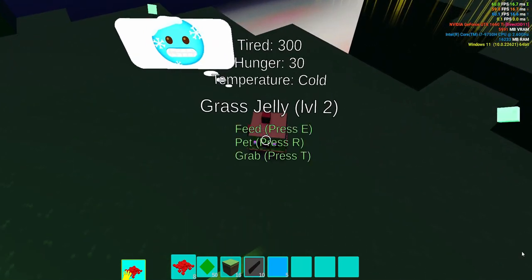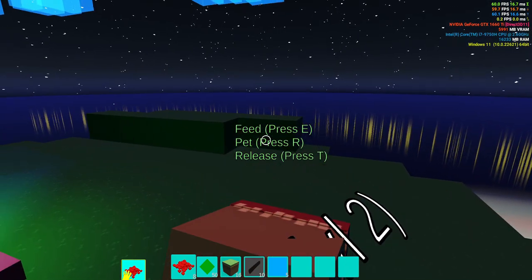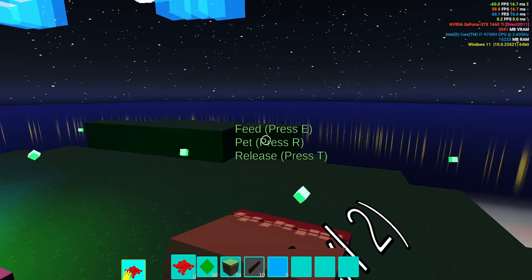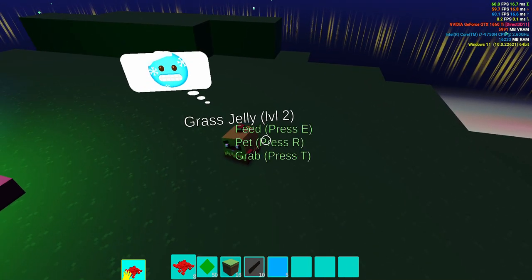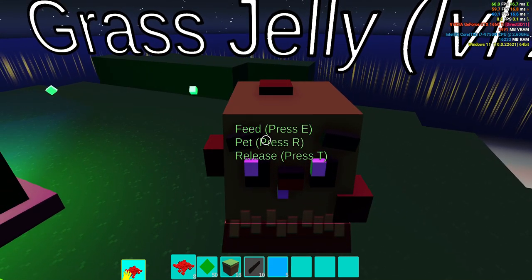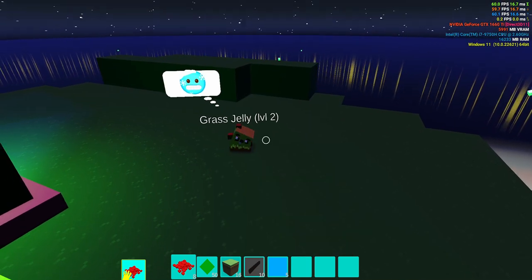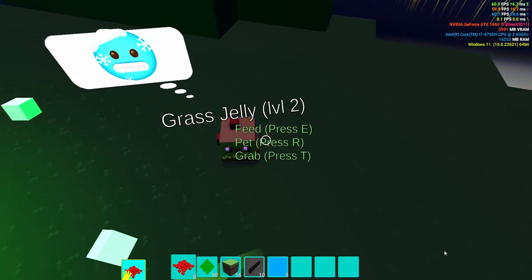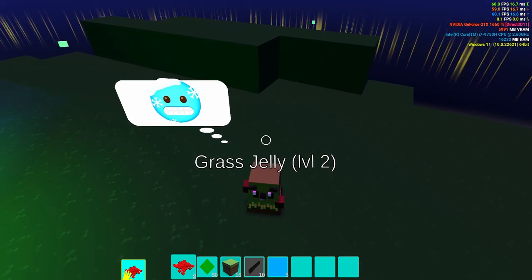For the jellies, you can grab them, pick them up, and pet them, which are good things you can do. But I was also thinking maybe as an added feature you could press a button to drop the jelly and then watch it bounce a couple of times on the floor — showing how they're kind of mushy and mold around. It'd be a cute feature showing you taking care of them.